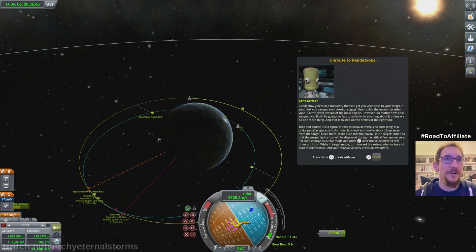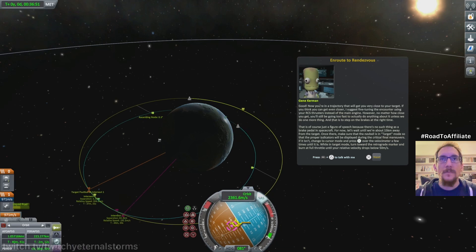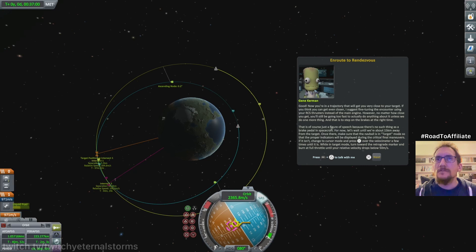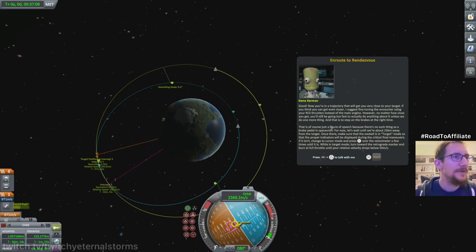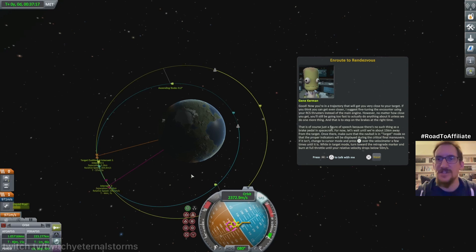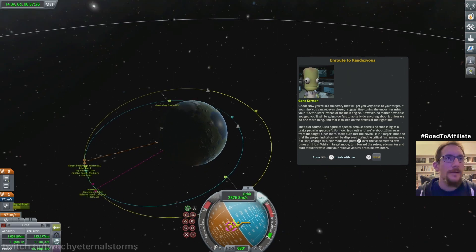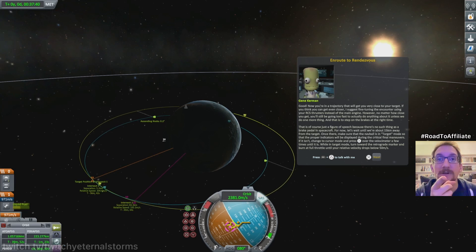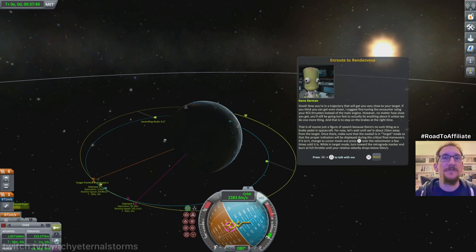Now you're in a trajectory that will get you very close to your target — I hope so. Let's get rid of this maneuver. If you think you can get even closer, I suggest fine-tuning the encounter using your RCS thrusters instead of the main engine. How do I switch to the RCS? Maybe that's just general advice and I don't even have RCS on this. We're gonna have to brake though — retrograde burn to 50 meters per second because now we're at 2,381. That's not good. Let's wait until we're about 15 kilometers away from the target.